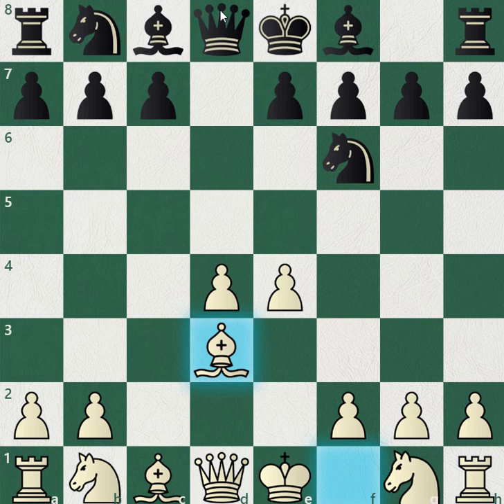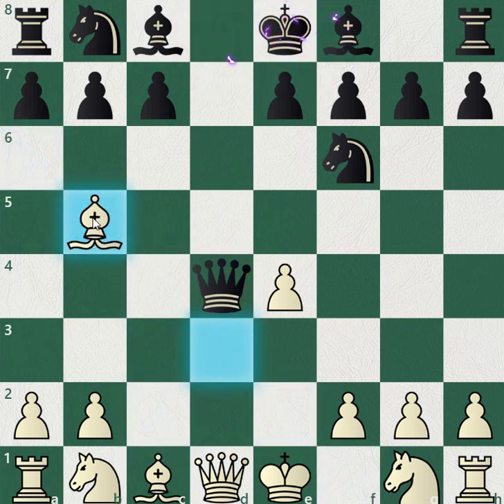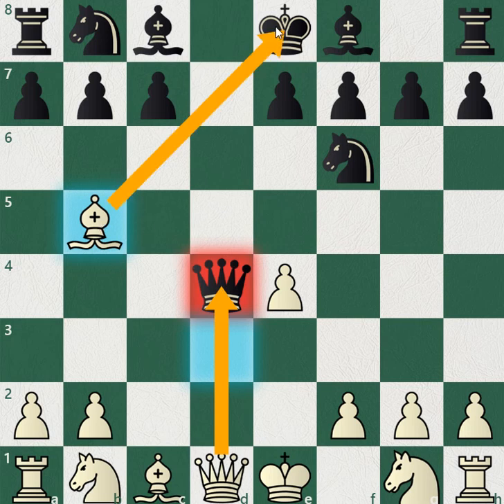If you're thinking of taking the pawn because you're just winning a pawn, think again. If black takes, bishop b5 — boom! You're threatening to take the queen as well as giving check. Black must move the king or defend against the check.